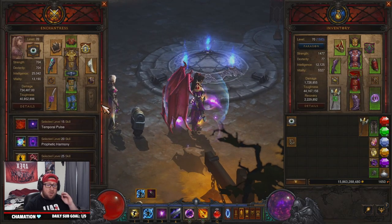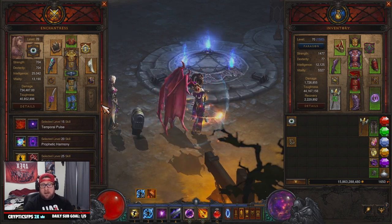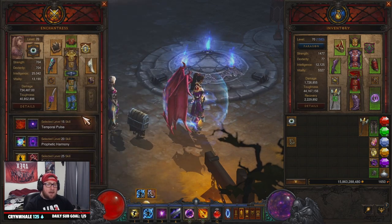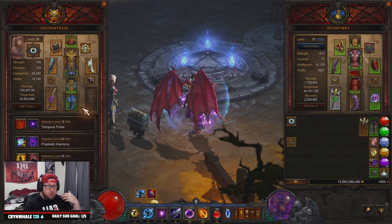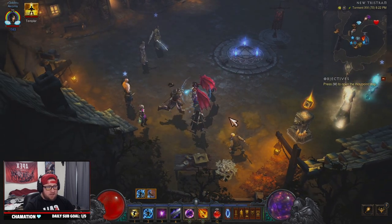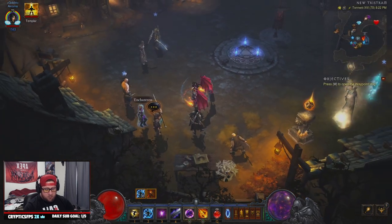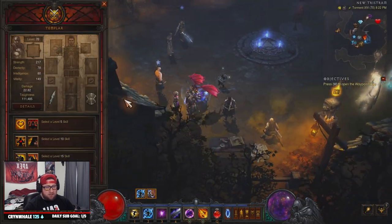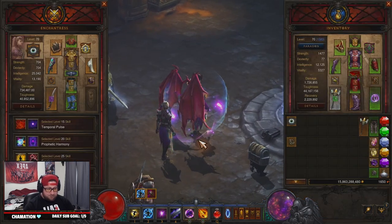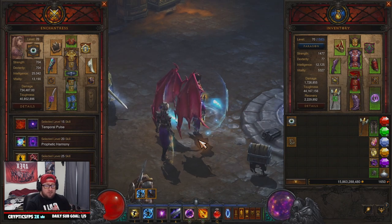You can unhire one and hire a new one, or unhire and rehire the same one — it doesn't matter. All equipment on a follower stays on that follower until you change it out, even if you unhire them. For example, if I unhire the Templar and my Enchantress is still here, you can see she still has all her equipment. We rehire the Enchantress and she has everything back.